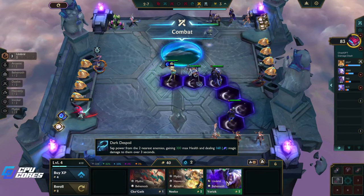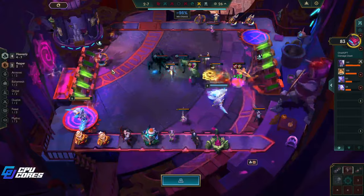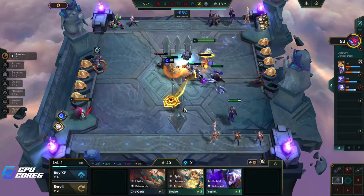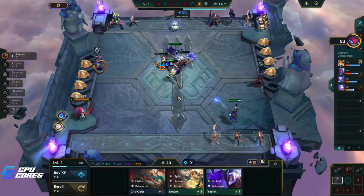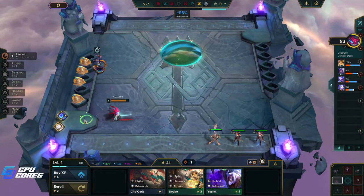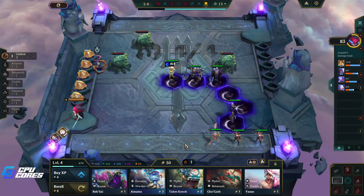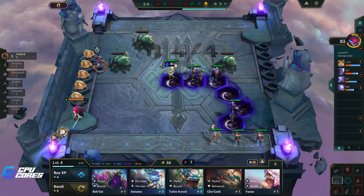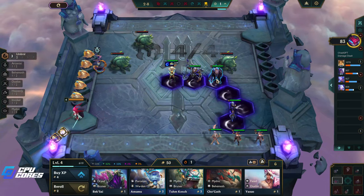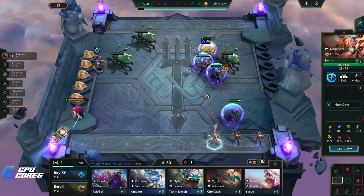I don't need these two because I'm not actually going Mythic, and even if I go Umbral I don't know that I'm gonna three-star this, so I'll take them out. I'm gonna scout and see what else is going on — Fortune, Heavenly, Dryad, Bruiser comp, Story Weaver, Bruiser, Heavenly, Heavenly. We're not contested on Diana yet, which is good. We're at 50 gold now, these will give us three more gold — we're in a pretty good spot.